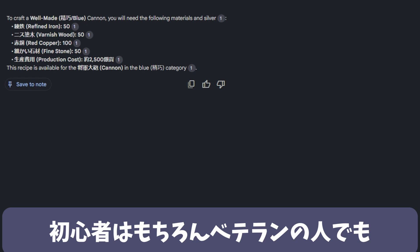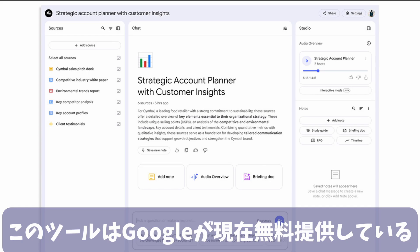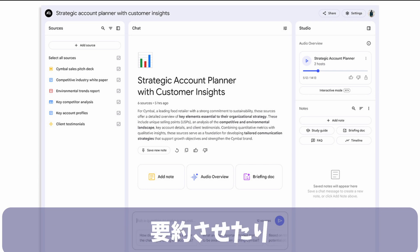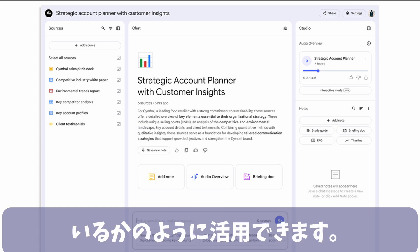Just like this, it should make it easier for not only beginners but also veteran players to search for information. This tool was created using NotebookLM, which Google is currently offering for free. By uploading multiple documents, summarizing them, and asking questions about them, you can use it as if you have your own personal military strategist assistant.